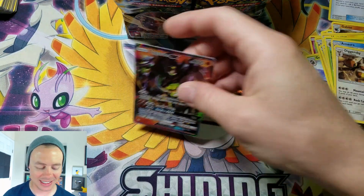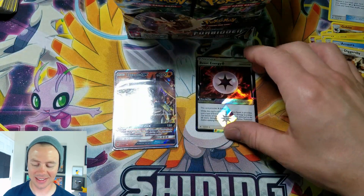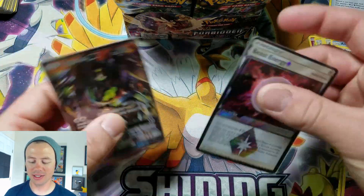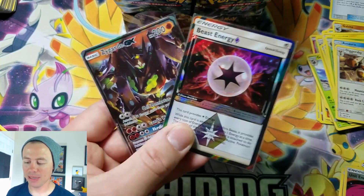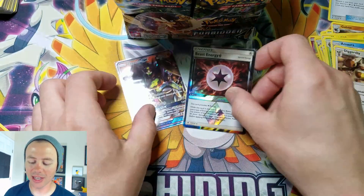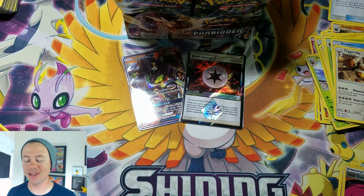That is the quickest round I think I've ever had with one of these — that is wild. Zycar GX I've pulled a lot, but beast energy is only the second time I've pulled that card. Thanks for tuning in, that's the rules of the game. I know it's super short but that's just crazy. Thank you so much for tuning in, you guys have a great rest of your day and I hope to see you on the next one.